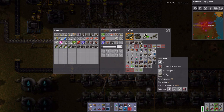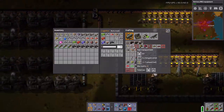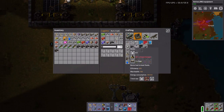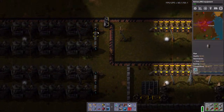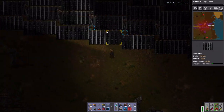Do I have accumulators? Oh, I haven't researched it yet — moot point. Let's get our offshore pump going. I need a bunch of stone furnaces. Let's just get another line of engines and those hot water tanks up and running.